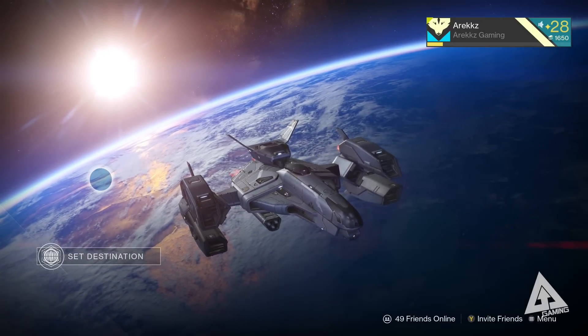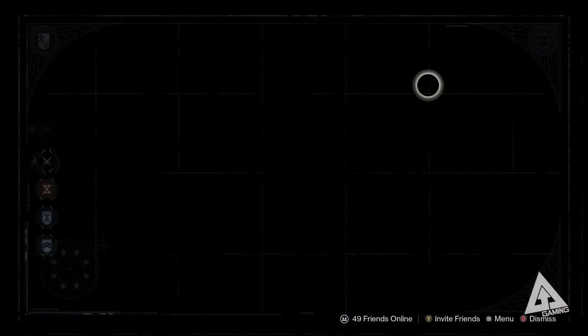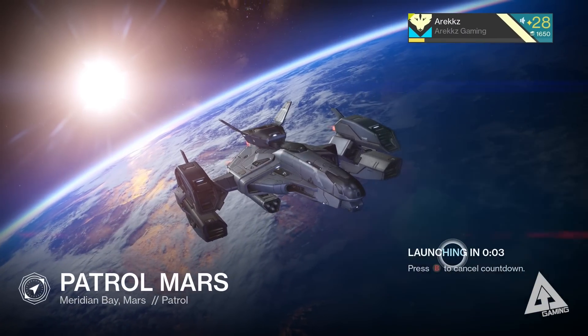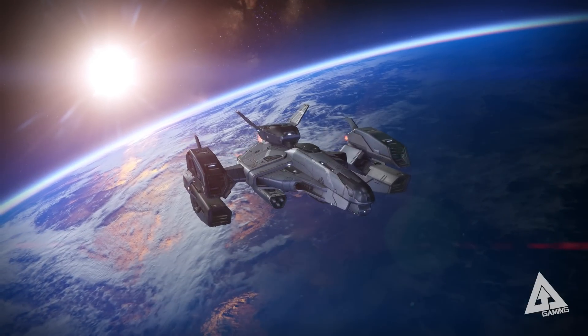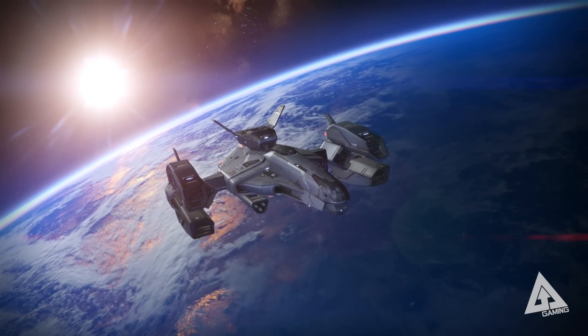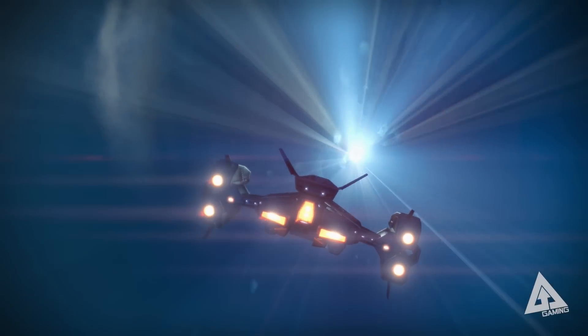Today I'm turning my attention to relic iron, which you'll find on Mars. So we jump over to Mars and go into the patrol mission. This can be done in any mission - story missions, strike missions, whatever you want - but it's generally better to do it in patrol simply because you've got the freedom to move around wherever you want and you're not being pointed in a direction by an objective.